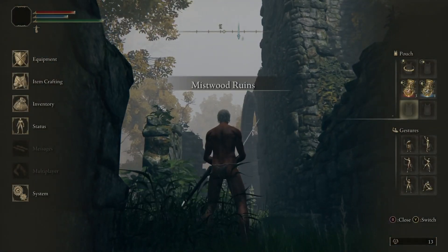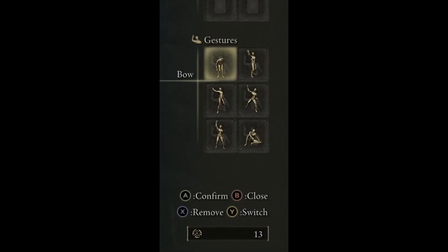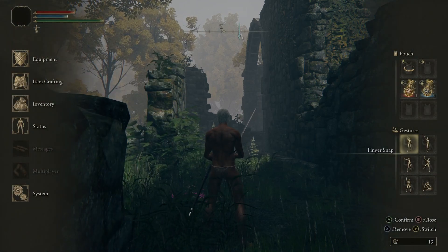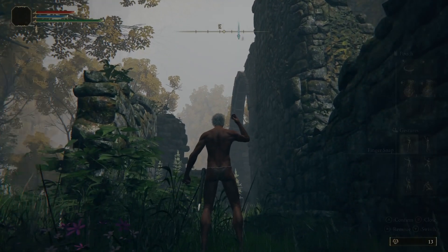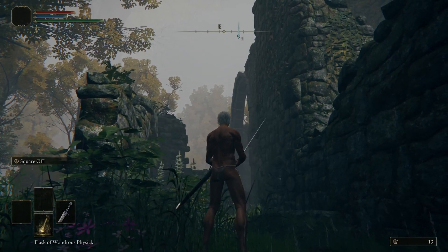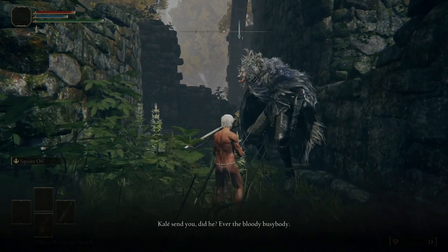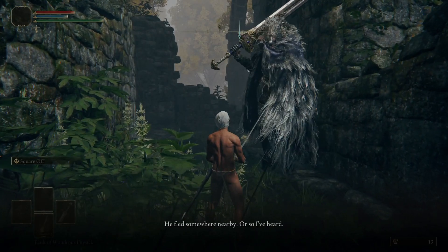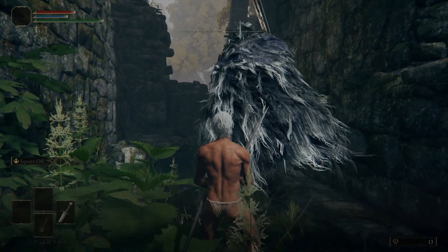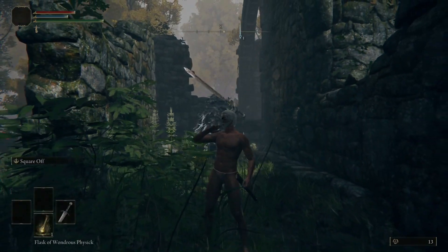After that, we're going to head back to the Mistwood Ruins. Go to your gestures menu, switch in the finger snap gesture, and when you use it next to the tower, Blaidd will drop down and talk to you. He tells you he wants to kill Daraiwil, who's at an Everjail nearby. So we're going to recruit Blaidd to help us kill Daraiwil.